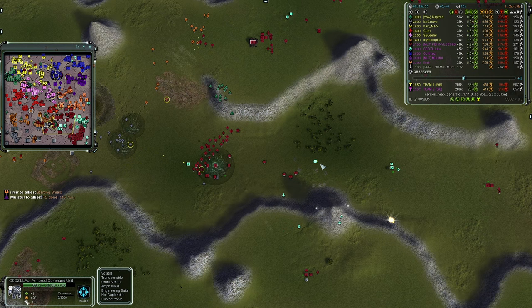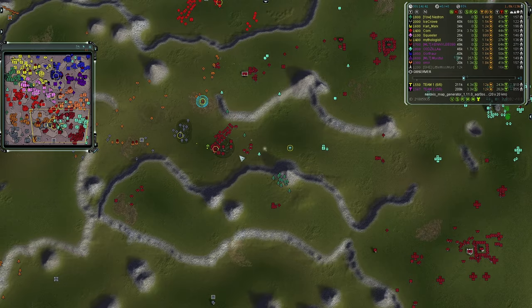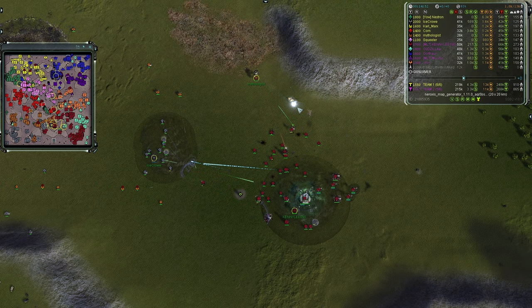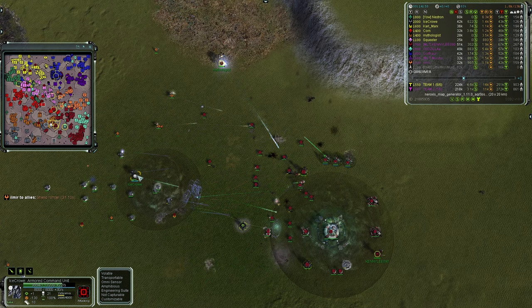ASF Wasps are online for Team Two's Gazilla. The green ones from Neutron are inbound — some Harbingers are online and Ice Crow is coming into range. These get spotted by Team One. Kennedy is going for more PD trying to force back Team One's push, but those Harbingers are coming into range of the commanders.